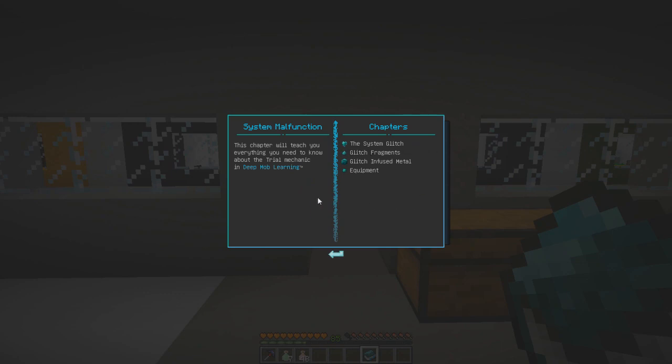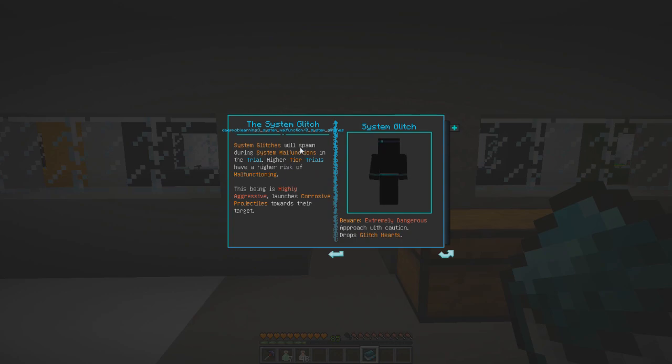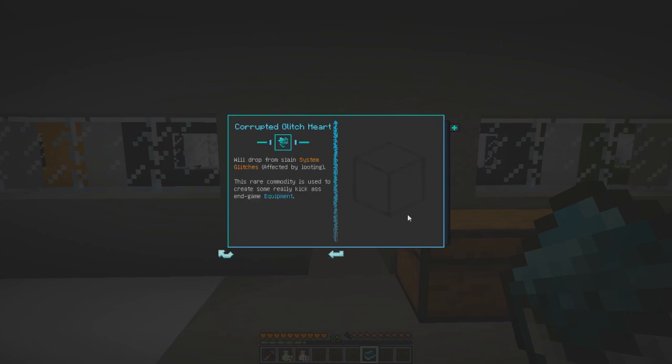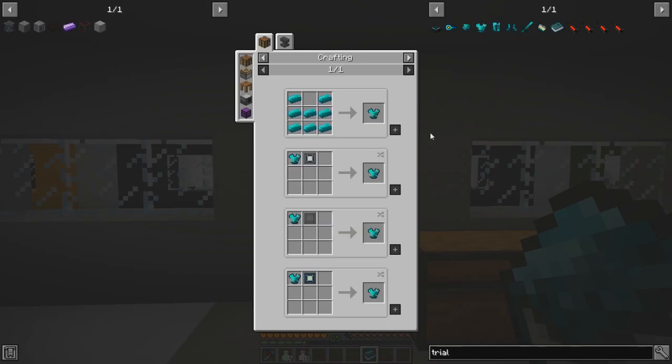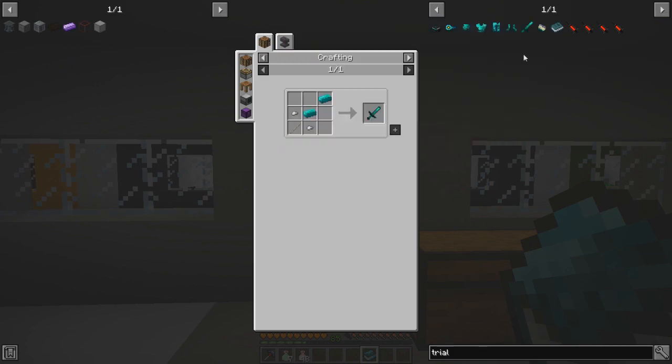Then we've got the system glitch entry. System glitches will spawn during system malfunctions in the trial. Higher tier trials have a higher risk of malfunctioning. This being is highly aggressive - launches corrosive projectiles towards their target. Beware, extremely dangerous, approach with caution. It drops glitch hearts. Glitch hearts are going to be important - this will drop from slain system glitches, affected by looting, so we need to carry a looting sword. This rare commodity is used to create some really kick-backside endgame equipment.